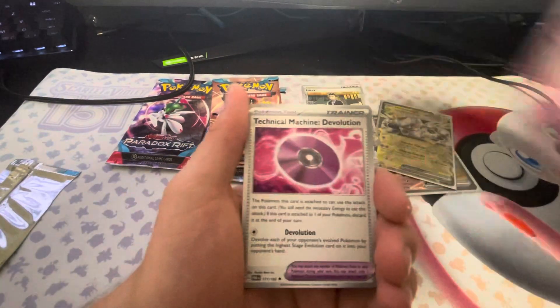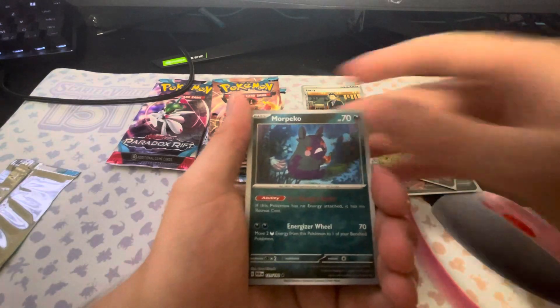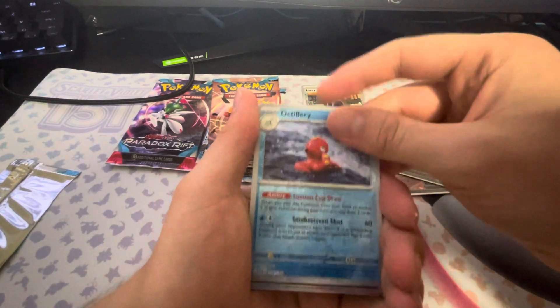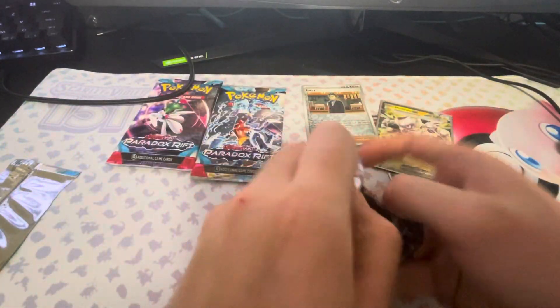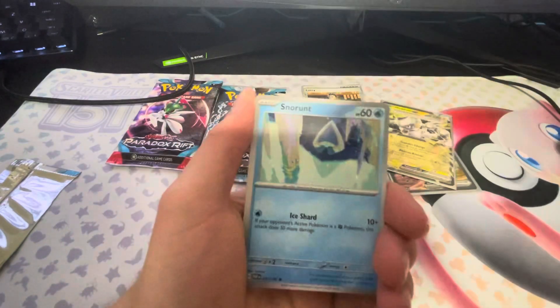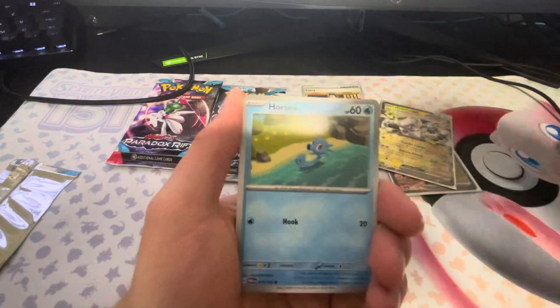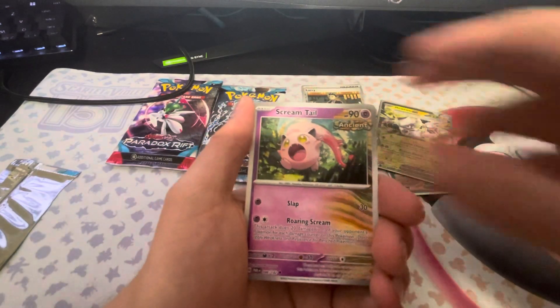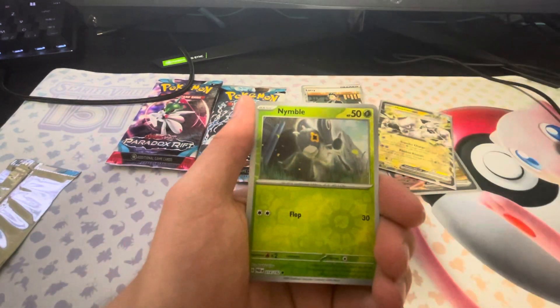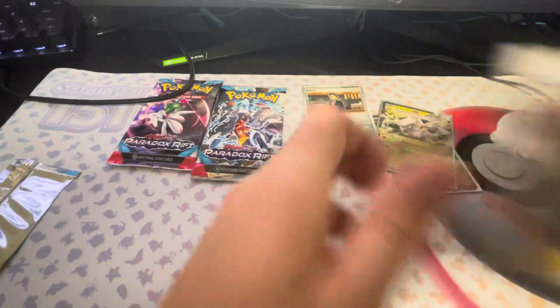We have a Screamtail, a Morpeko, Octillery, and another Holo. Three more packs left. Come on — we've only gotten two hits. Give us at least two more, or one hit that I need that's a really good rare one. Got a Screamtail, a Dwebble, Nimble, and a Morpeko Holo. Damn.